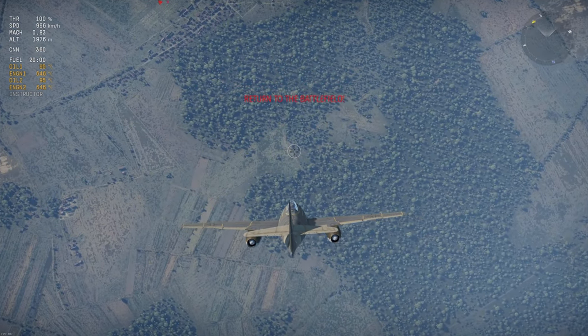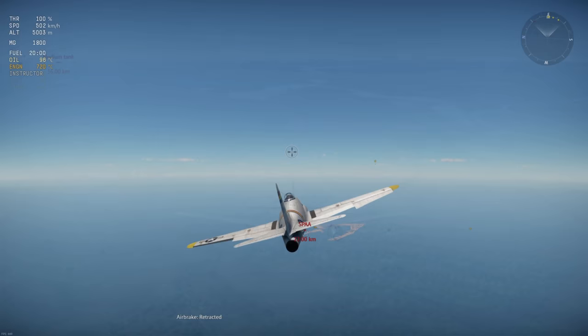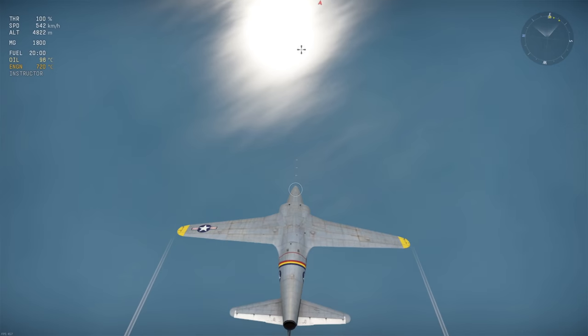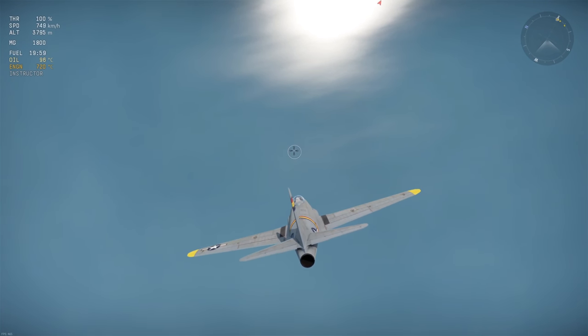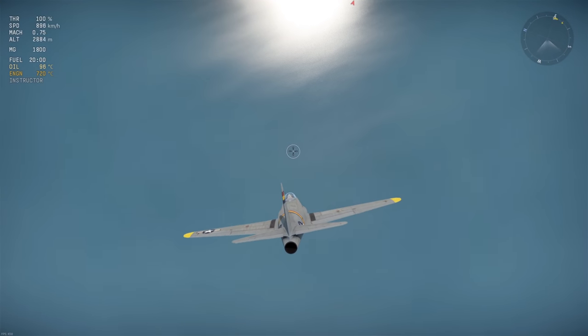For that same run with the P-80, again starting at 5,000 meters and moving at 500 km/h all the way down to 1,500 meters, it took 17.75 seconds to dive, reaching a 1,004 km/h top speed as I was pulling up. Using my same formula, my rate of dive with the P-80 was around 197.2 meters per second.